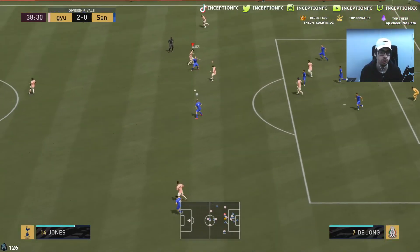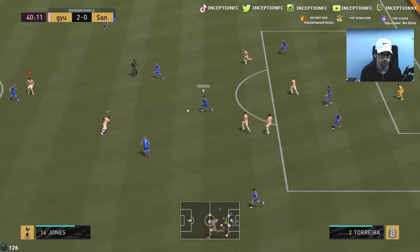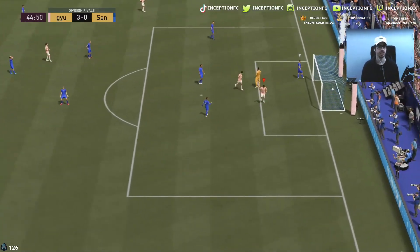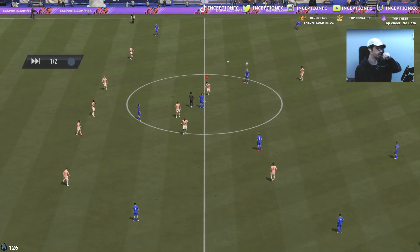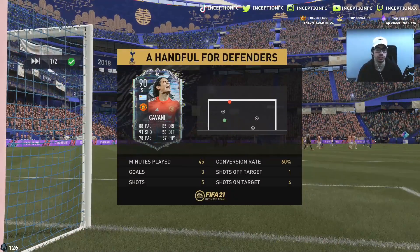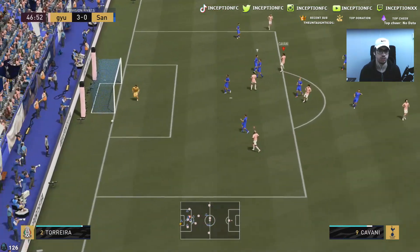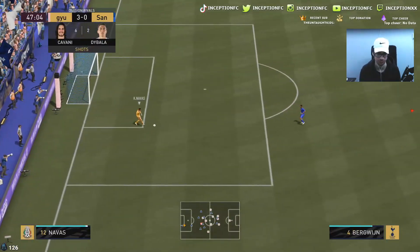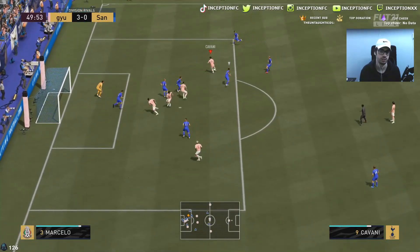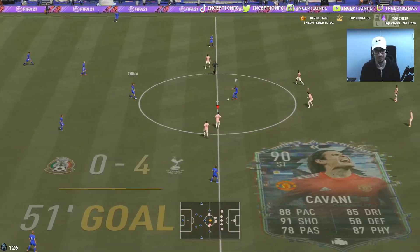Oh we hit the crossbar — too much power, that would've been a sick goal. We worked a near-post angle there, we'll take that. His attacking AI is okay — it's not as bad as I thought because usually high-high work rate players don't move much. I wouldn't say he moves in a meta way utilizing empty space, but it's doable. Shot cancel dribble was a little bit tough to work inside, but made it work.